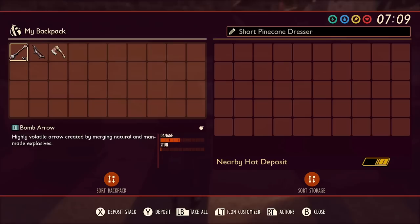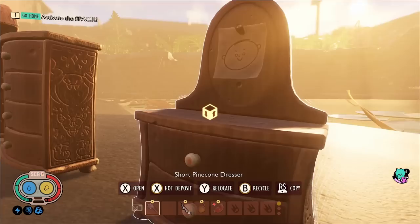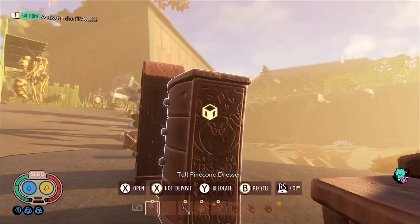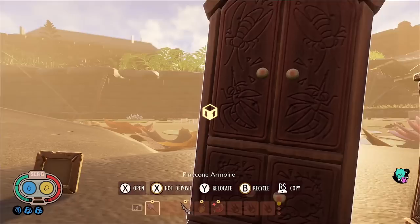Then we have the dressers: the small dresser, the tall dresser, and the armoire — all with 50 slots each. The details are great: one has a little smiley face and curled up roly-poly on the side, another has the broodmother going after a gnat and aphids, and the third has fireflies, mosquitoes, and lava engraved on the front.